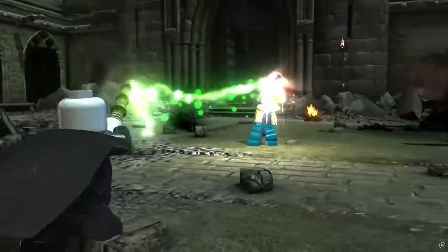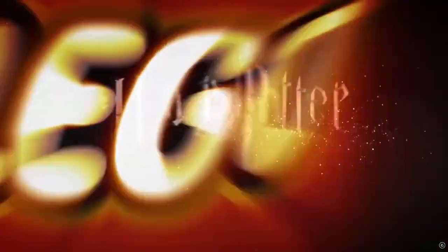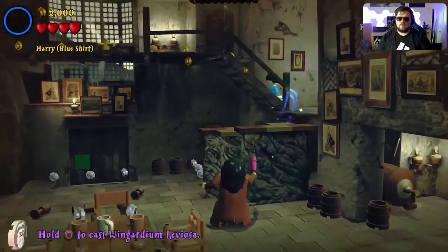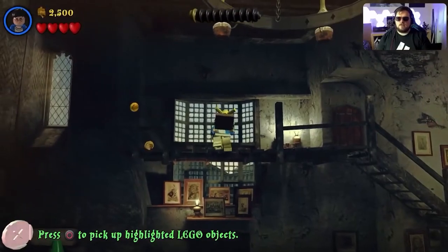All Platinum Trophy runs and any challenges will be streamed over on my live channel if you're interested in the whole process. Be sure to like and subscribe and let's get on with it. The first level of LEGO Harry Potter is a really good start. I used the bouncing seat to get our first trophy, Watch Out, which is earned by knocking over 10 characters with a rideable object.